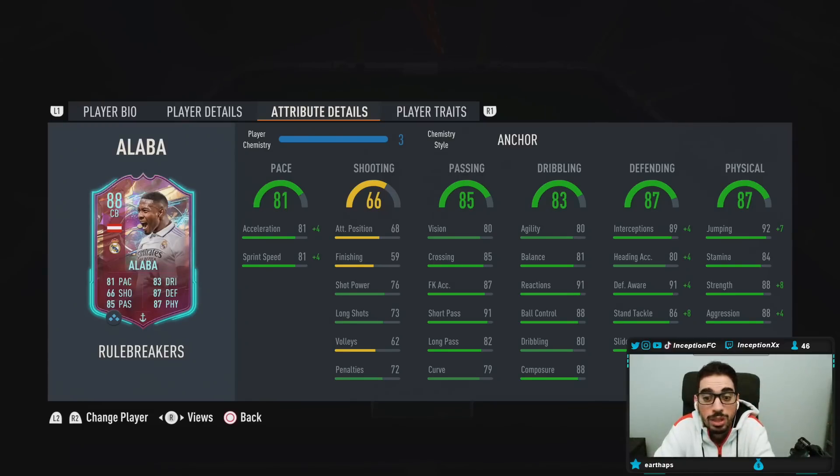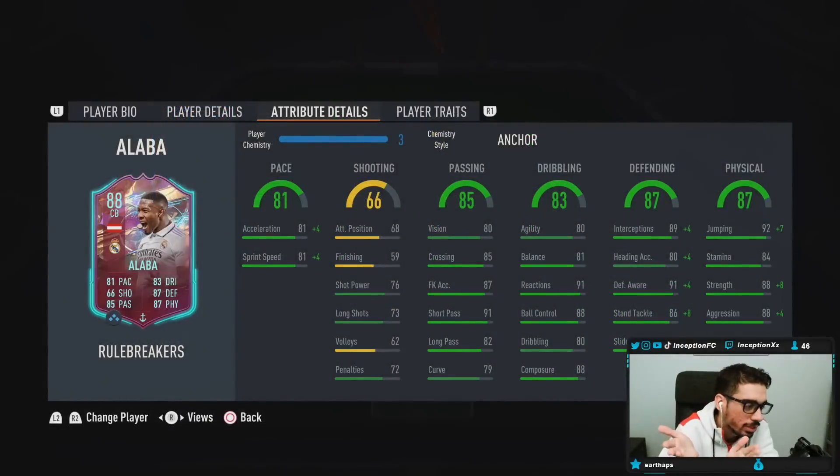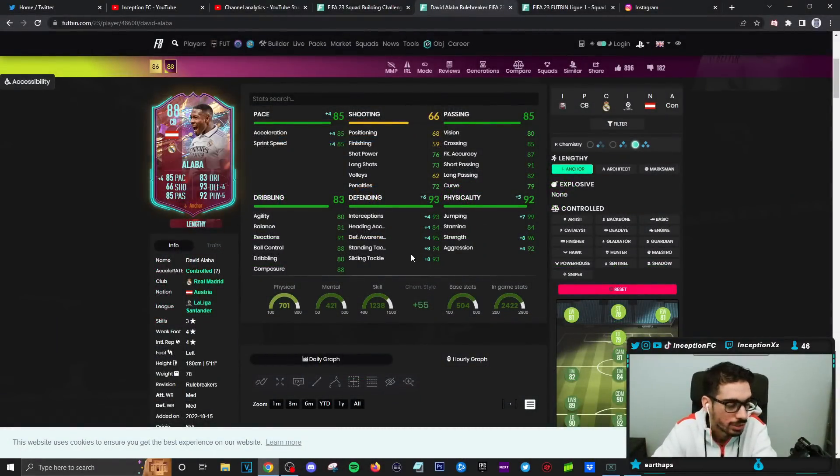On an anchor chemistry style, this card gets 85 acceleration and 85 sprint speed, which is perfectly fine in this game. With medium-medium work rates you could potentially use him as one of your two CDMs. His dribbling is in a decent area, and he's an average body type at 5'11". His passing and dribbling are very high — a really huge plus in this game.